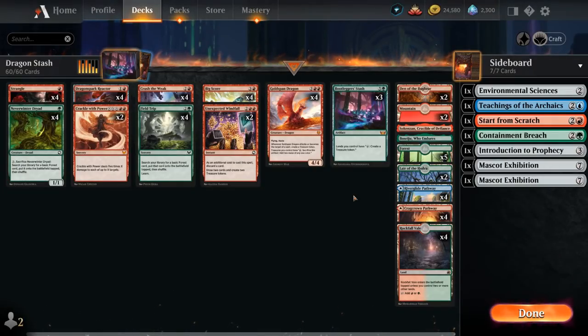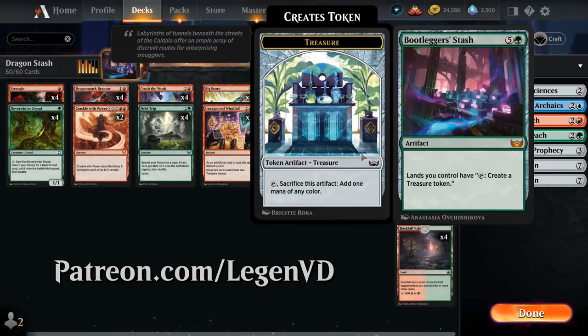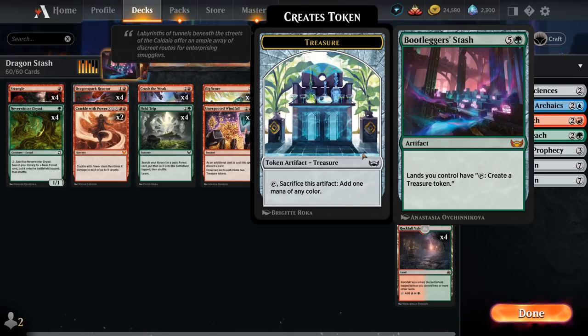Hello and welcome to another standard gameplay video. Today we're taking a look at a Bootlegger's Stash deck as voted on by my supporters on Patreon. Stash is a six-mana mythic rare artifact — Alliance: we control can tap to create a treasure token.